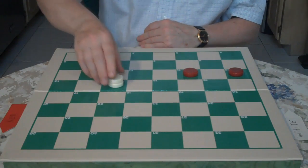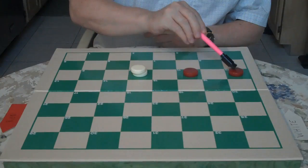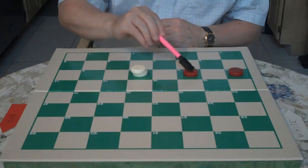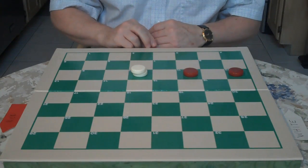White to move. White goes 14 to 10. Now, if red goes 12 to 16, you would go 10 to 7. Then red goes 11 to 15, you'd go 7 to 11 and fork those two checkers and win one of them for a draw.